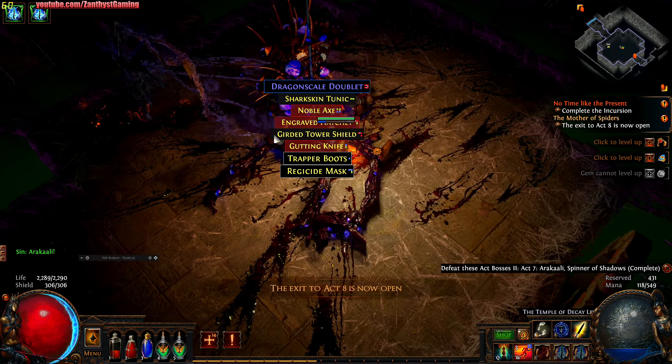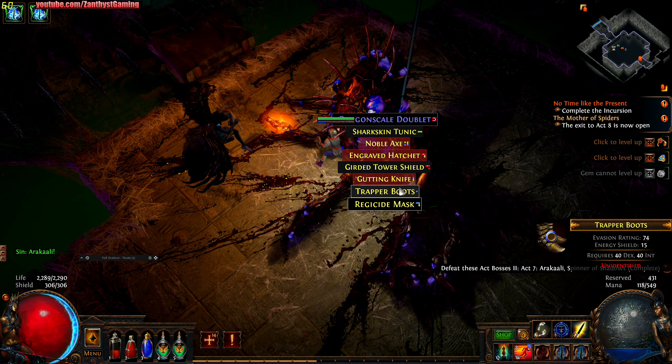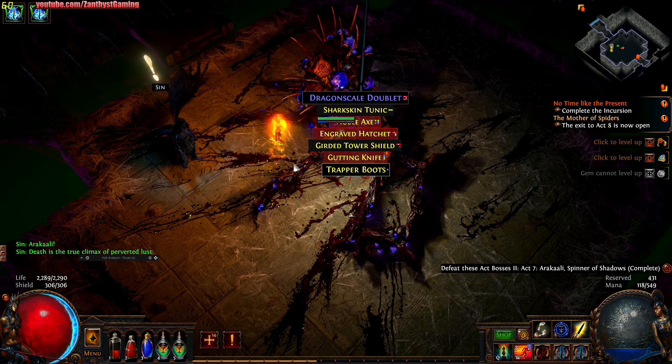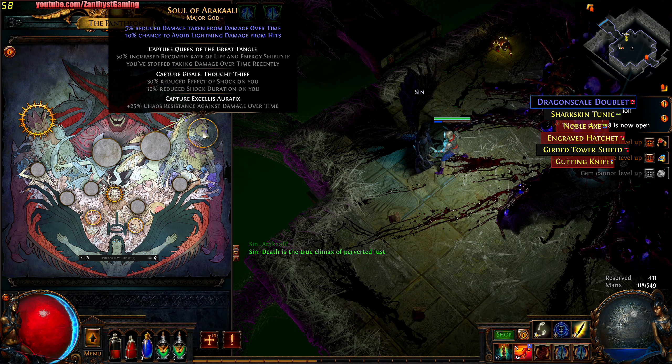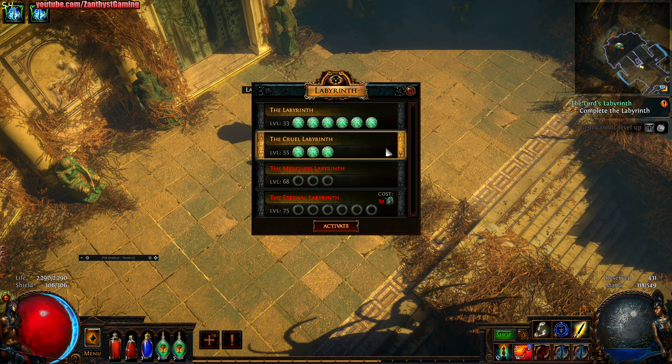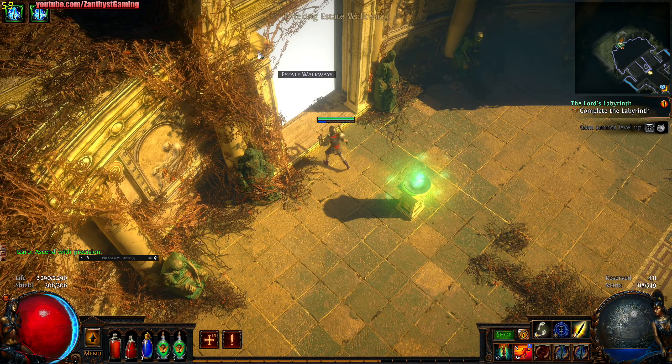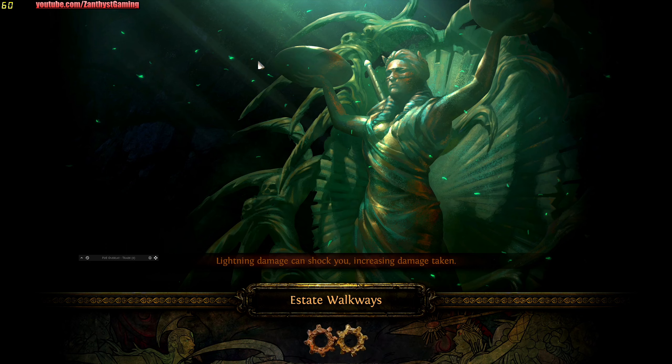Giant spider down. Let's go ahead and do the Cruel Labyrinth. We are slightly overleveled, but not really, because we're missing 14 passive points — so we're actually going to be a little underpowered for this. But we're going to give it a try anyway, because that's what we need to hit our power spike.